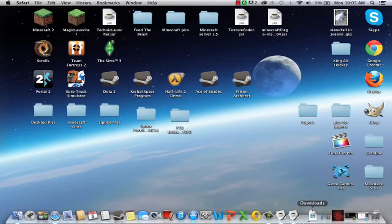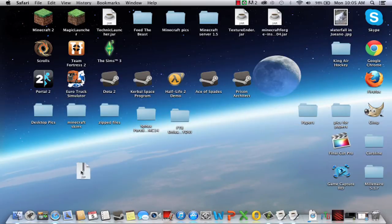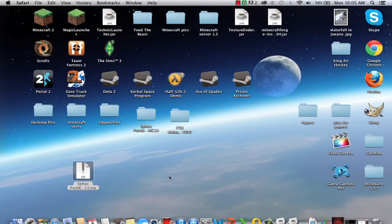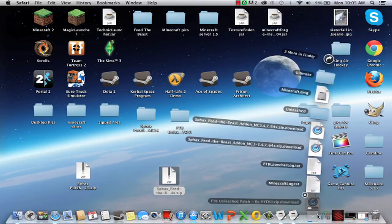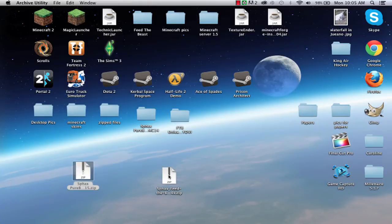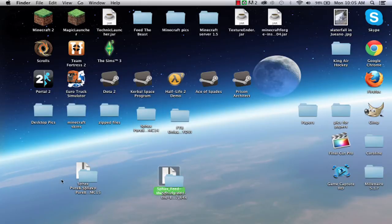Now you're going to close that and go to your Downloads. So this is the vanilla one — just the normal pure BDCraft. The Feed the Beast add-on. While that thing's downloading, I'm going to unzip these two. And that's what you need to do.